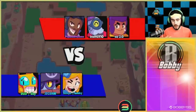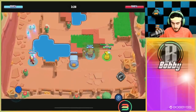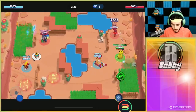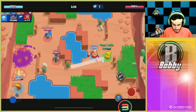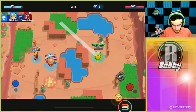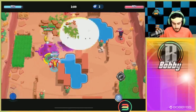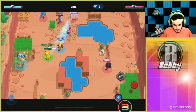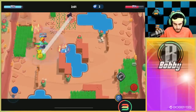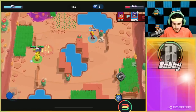Moving into the next game, we're showing you gameplay on Heist. Piper, unlike what people usually say, is actually a really good brawler in a lot of different modes if you're hitting your shots. With this first star power, you kind of want to go closer to people — it's easier to hit shots up close and you can just auto-aim. We're going to break this bush area so we can hit the safe. With this star power you can chuck shots at the safe, hitting either the safe or someone body-blocking it for a ton of damage.